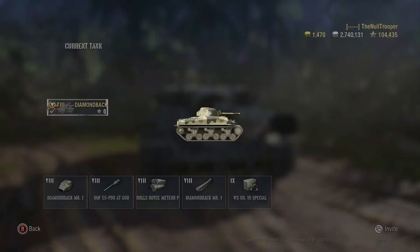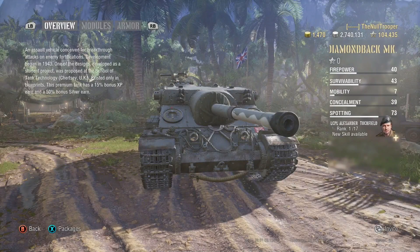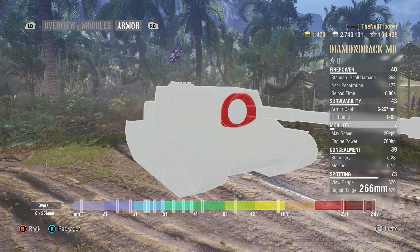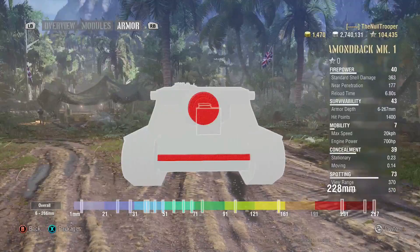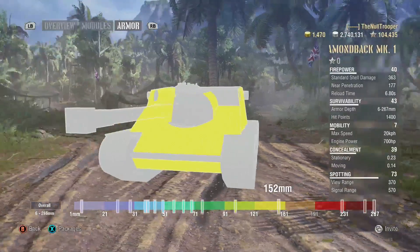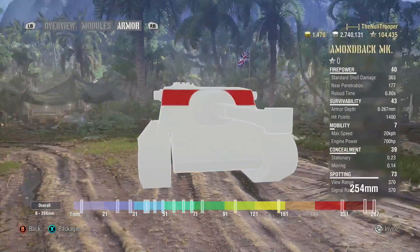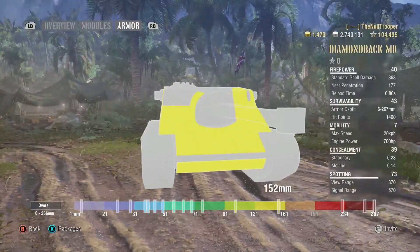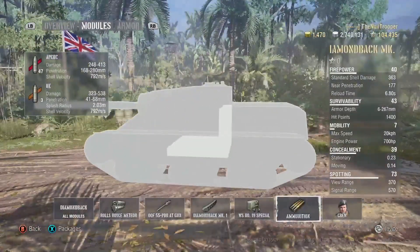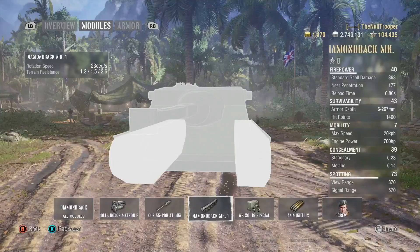370 meters view range. Its armor is there and not there — it's gonna troll tier sixes, sevens, and some tier eights, but as soon as they get 230 millimeters of pen your armor will be non-existent. The upper plate is 152, not terrible but not great. The lower plate is just as thick but more flat, so that is a weak spot. If you have enough pen just shoot anywhere but the mantlet and you'll go through. The ammo is in the back of the superstructure, so don't get shot there.